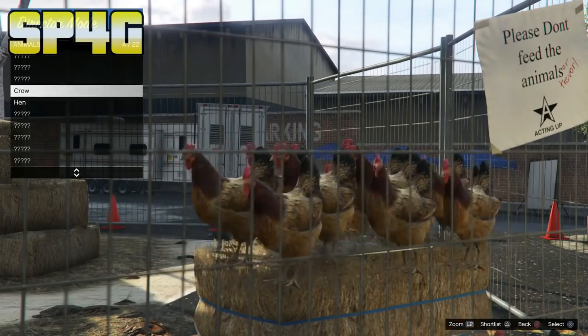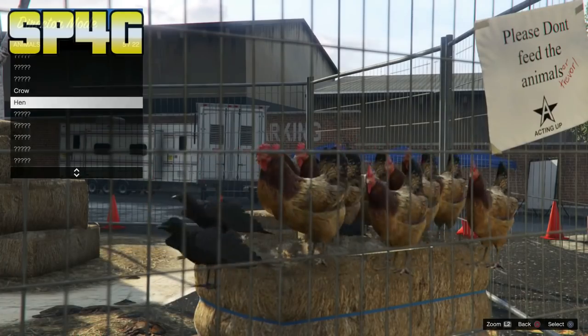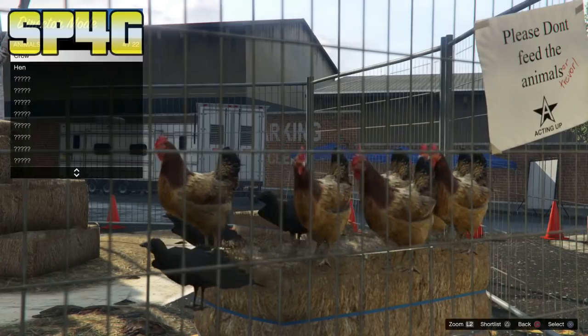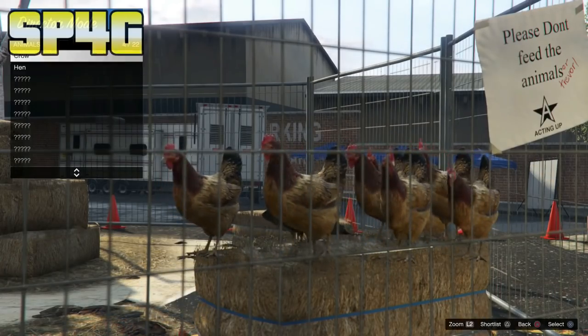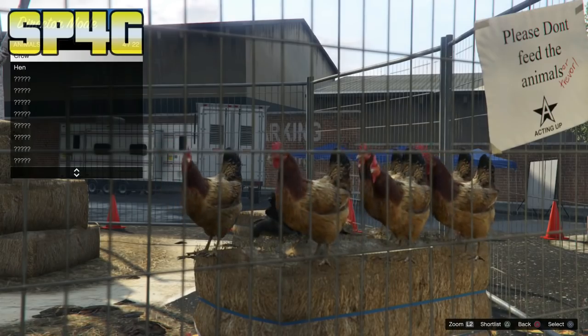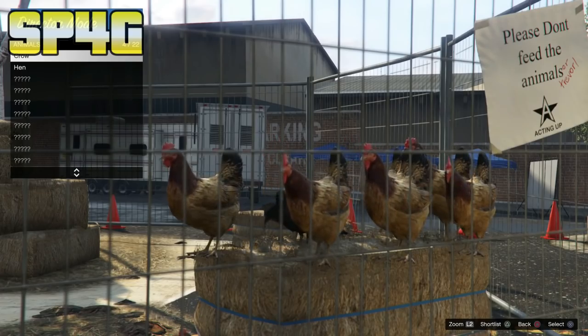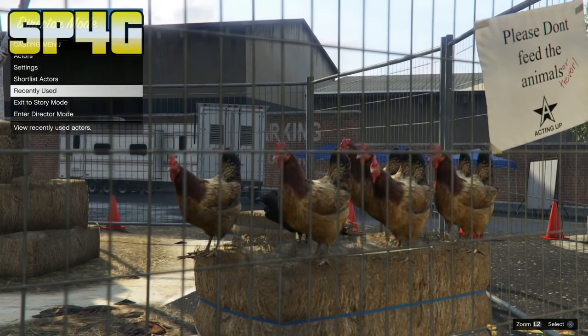The duping is a good thing. Just keep switching — up, down, up, down — until they stop duping. For me it took a while, they just kept duping. Once they stop duping, make your way out of Animals, then out of Actors, and go to Recently Used.